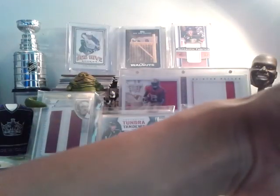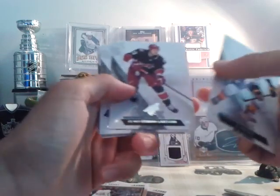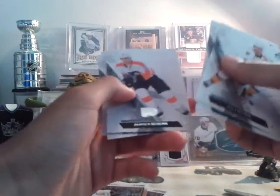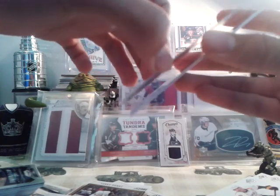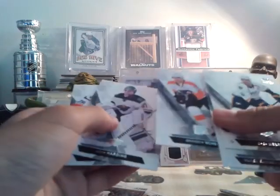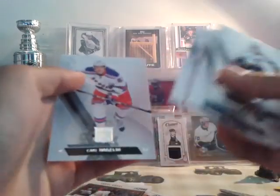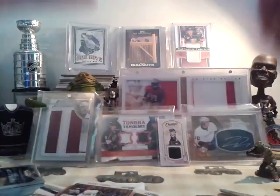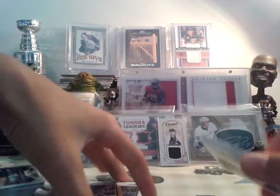I got two packs of the new SP Authentic. The base cards are really nice, great looking cards. Shea Weber, Oliver Ekman-Larsen, Gwain Gretzky, Braden Chen. The problem is the base cards are already sticking together — they're sticky. Braden Chen, Josh Harding, Carl Hagelin, Bobby Orr, and James Neal. That's the only problem about the new SP Authentic: the base cards are already sticky, which sucks, and it's only been out for two days.